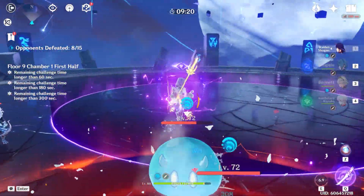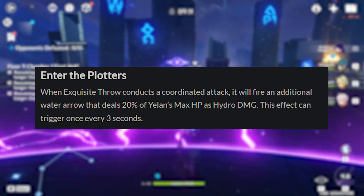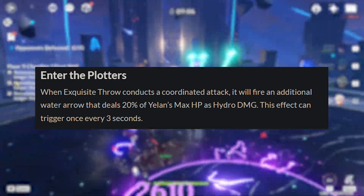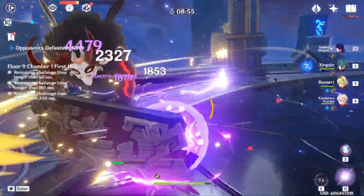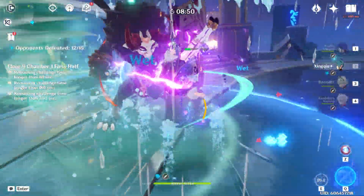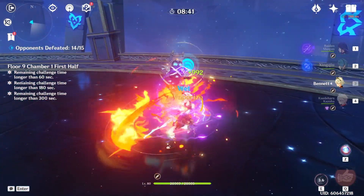Let's move on to C2. C2 states that whenever Exquisite Throw does a coordinated attack, it will fire an additional Hydro Arrow dealing 20% of Yelan's max HP, and that this effect can be triggered every 3 seconds. This is really good — a decent damage increase, especially if you build her with a lot of HP. Seeing as her burst lasts 15 seconds, you could potentially get 5 of these attacks off. Overall, this looks like a great constellation to go for, and it's only C2 so not too difficult to get.